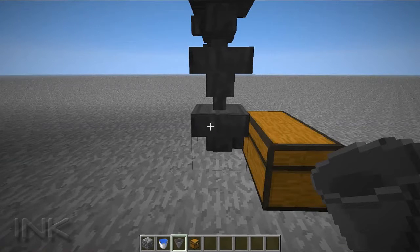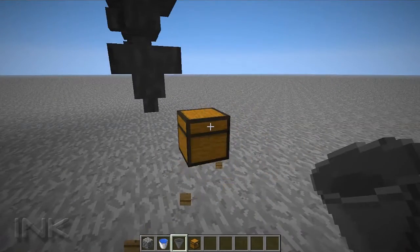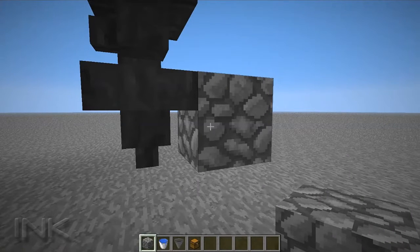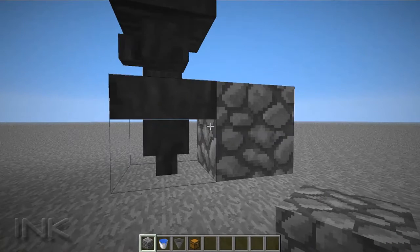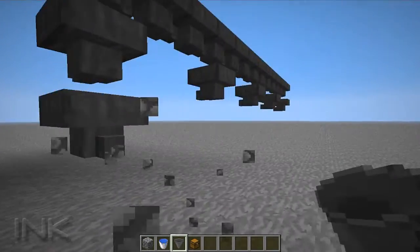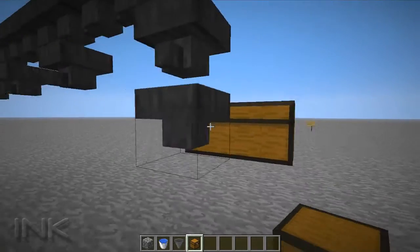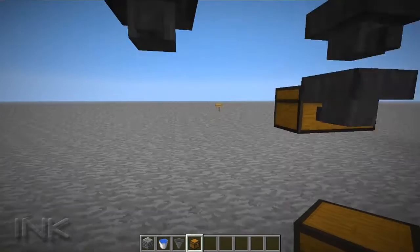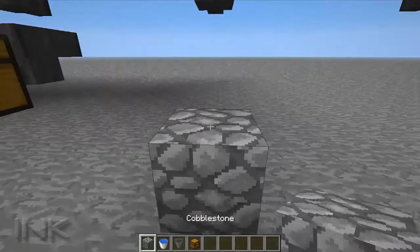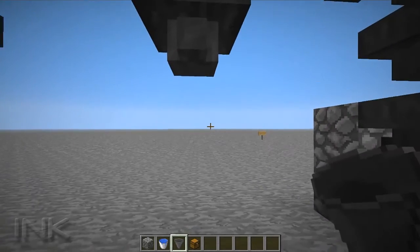This raises it up one higher, which is fine. You need to make sure you know where your chests are going to be. I actually built this backwards — starting at the mob farm and ending at the chest, where you'd probably want to figure out where your chests are going to be and work your way back. Simply place the chest down and then the hopper can go directly into it. I'm just placing some temporary blocks to click on with the hopper to get them pointing in the right direction.